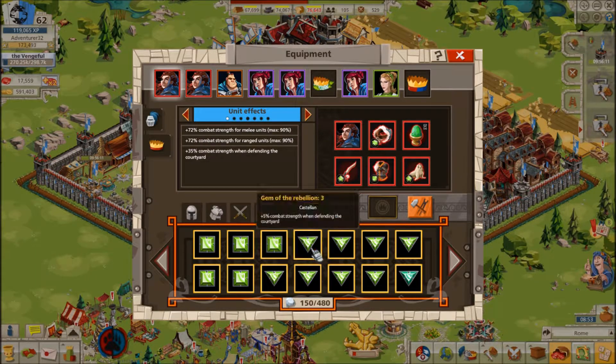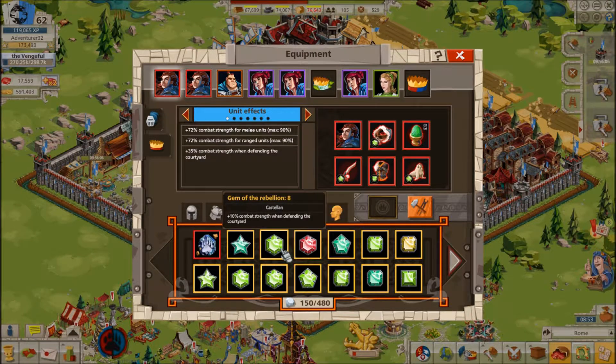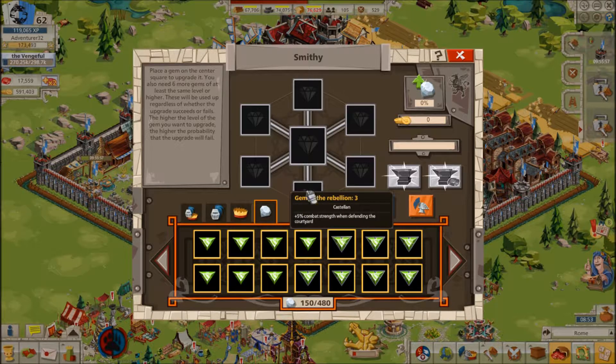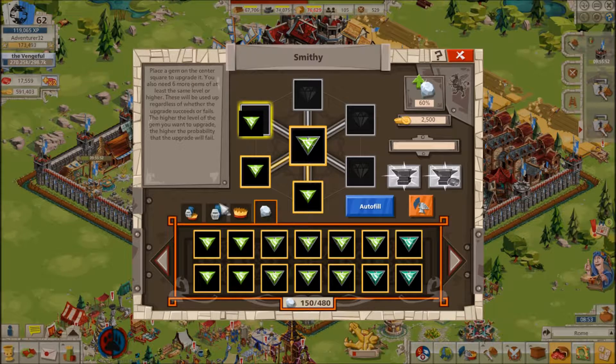You can get a higher level gem by forging the gem you want into the center, and 6 gems that don't have to be of the same type but do have to be of the same or higher level around it. When you forge a gem, it has a chance to fail, increasing with the level of gem you're trying to forge. It's practically impossible to forge a gem higher than Ace level, so you can really only get these gems from Event Rewards.